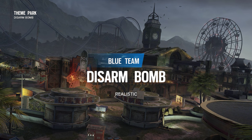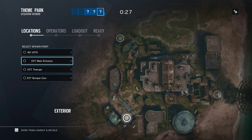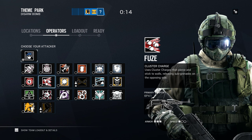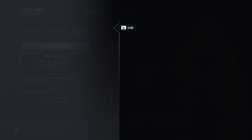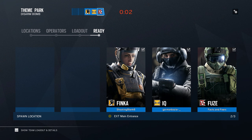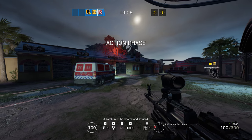Okay, here's Theme Park. Get ready to learn, get ready to drone. On the plus side, unlike very rude enemies — unlike human opponents, the enemies don't spawn peak. In fact, they don't start coming outside until you actually fire a shot or break a window. I think — unless they changed that — a bomb must be located and defused.